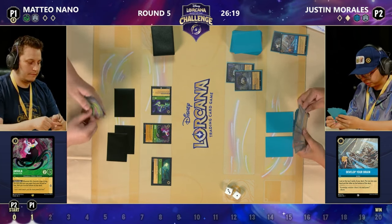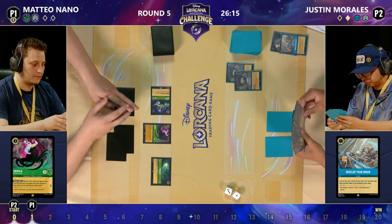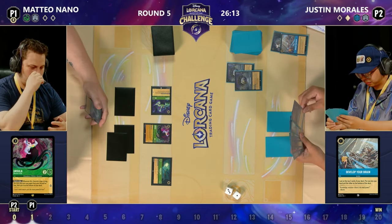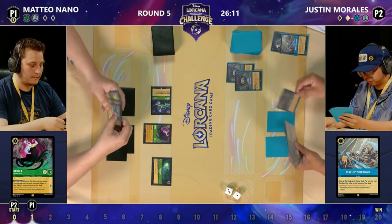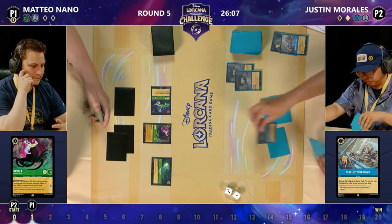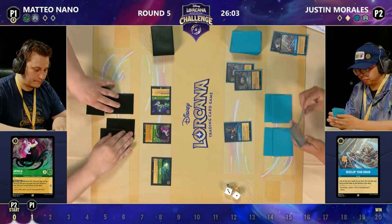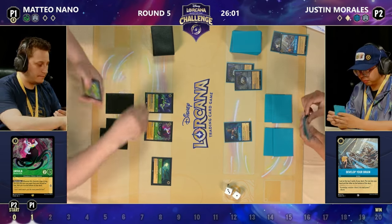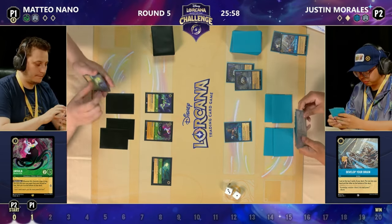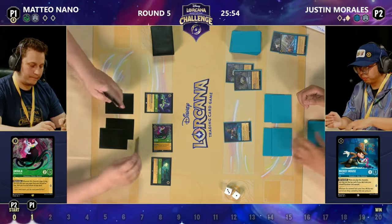That is the power of the Lucky Dime — Sapphire Steel benefits from it so much and the jumps it can make. You can be at zero lore and just win the game in a matter of a turn or two. So we've got a double Ursula down from Mateo. We're back over to Justin playing that Mickey Mouse which puts the top card of your deck face down in your inkwell exerted — no one's allowed to look at it, not even Justin.